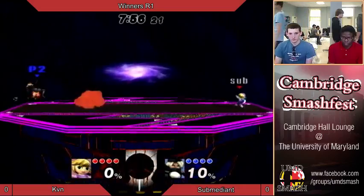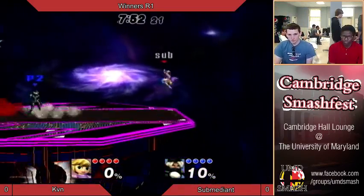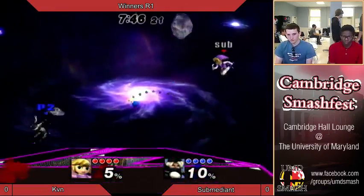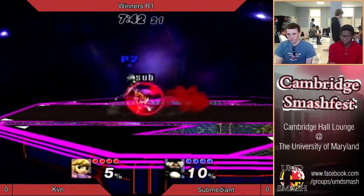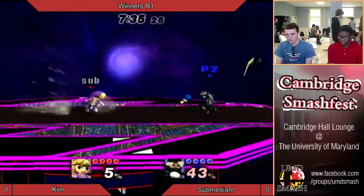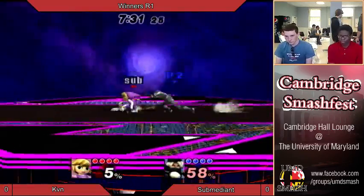So this is Sheik instead of Doc now, and they're both on FD. Sheik loves FD — Toon Link probably loves FD too. So right now they're just spamming each other. Sheik has that weird needle/chain pull thing from Brawl now, so weird. And Link's still making excellent use of his projectiles.